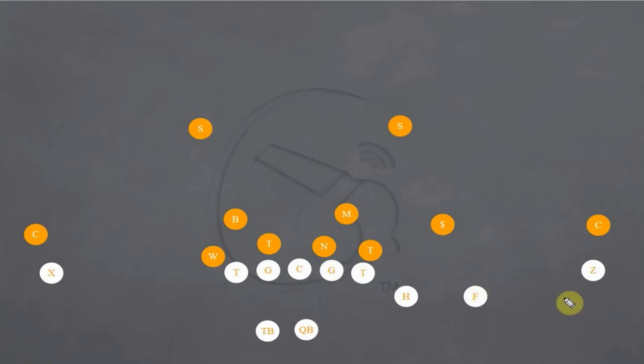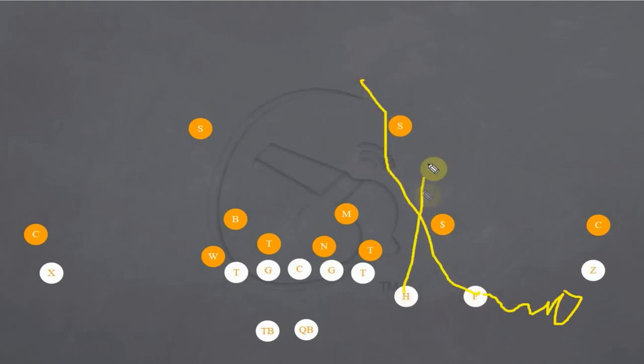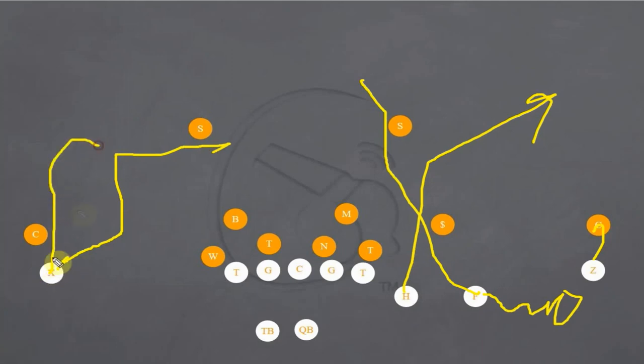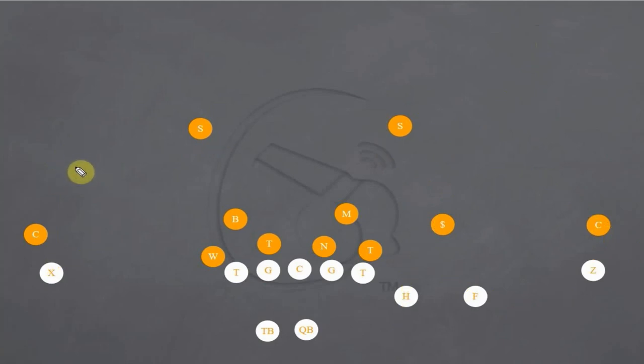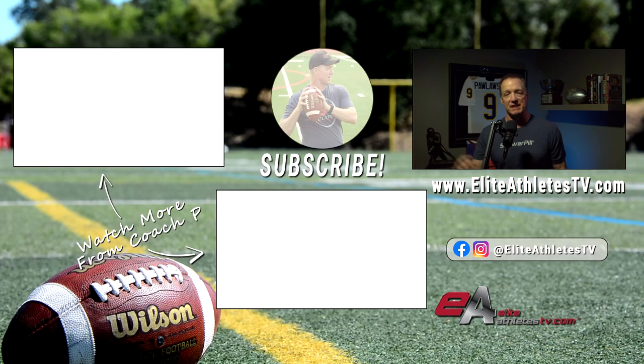You could also take your F, start him outside, and motion him down — now he can hit that vertical seam and you run the smash from the inside. There are just so many different options here as a quarterback. Backside, you can tag it with a deep over or run a deep hook — different things to come back to if everything breaks down on the main side. And remember, young quarterbacks, you can always throw the football away. You don't have to hold it — don't wait forever on something to come open if you don't have protection. Whether it's the NFL, college football, or arena football, the smash concept is an absolute winner. If you like what I'm doing, subscribe, hit the bell, give me a thumbs up, and leave questions or comments down below. I'm Mike Pulaski — this is Elite Athletes TV quarterback training. Look forward to seeing you next time.